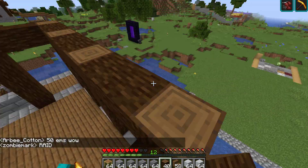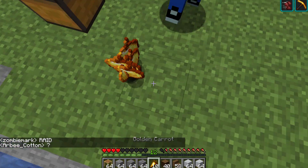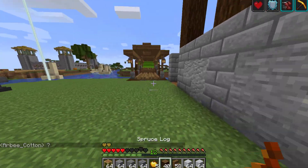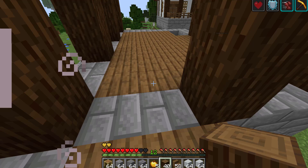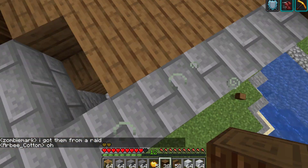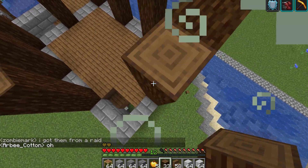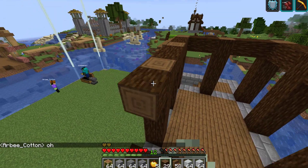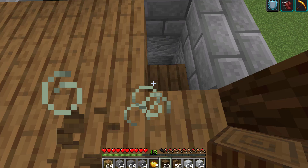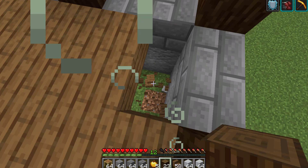What does Mark want? Raid! Whoa, calm down — I don't have a lot of hearts here. Thank you, yes! Okay, so I think a raid is actually happening. Mark, you need to protect me. Oh, he got them from a raid — Mark got the concrete from a raid! Let's go over here and finish this side. And there you go, we've finished this side of the building.